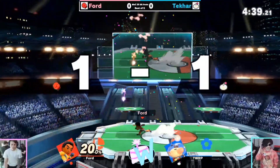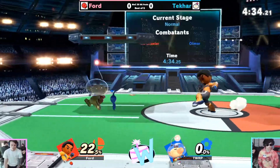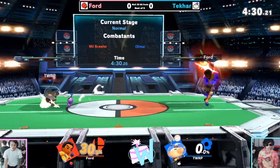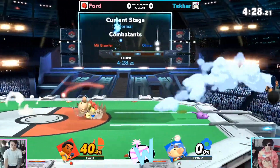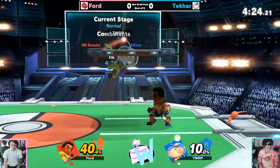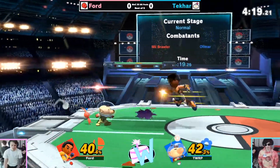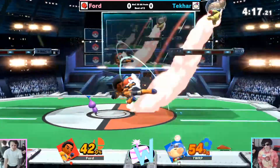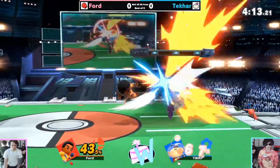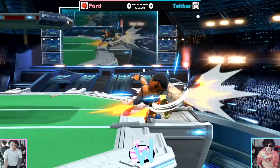Doing a good job to avoid thrupper — and that time out of shield working out. Uair is frame three so it works great out of shield against so many characters' options, even if a character's options are predominantly safe on shield against most characters. The frame-three out-of-shield options just do so well, like we obviously see Game and Watch use up-air out of shield too. Ford's advantage state is kind of pushing the pressure now, and this last stock situation is definitely creating some tension between these two.